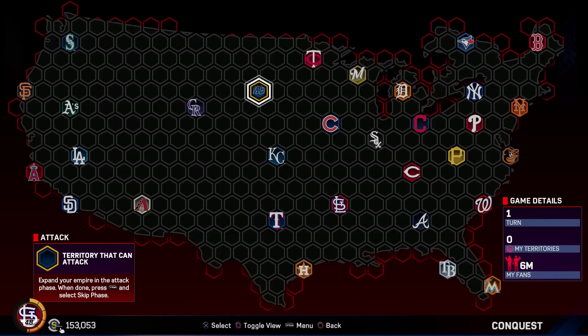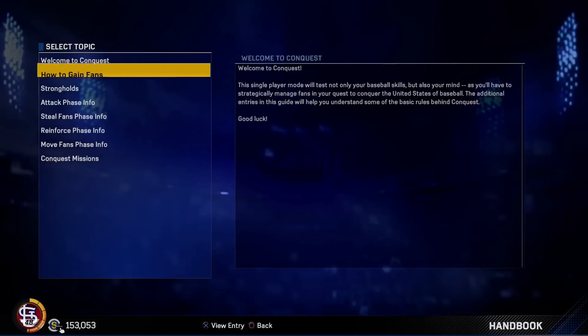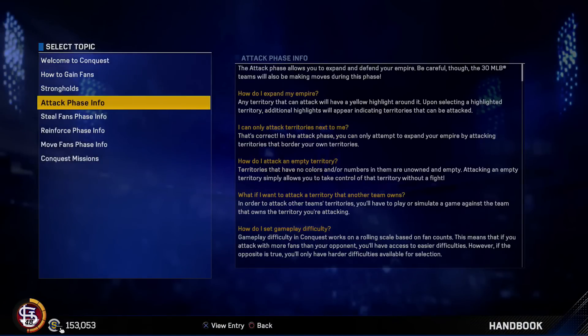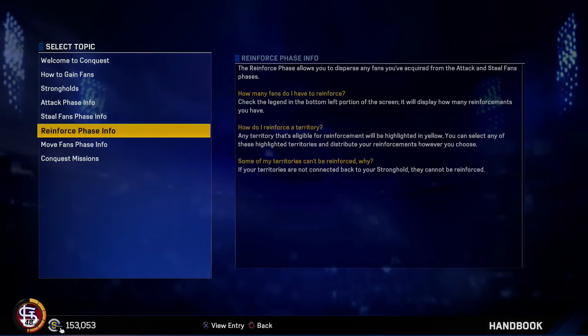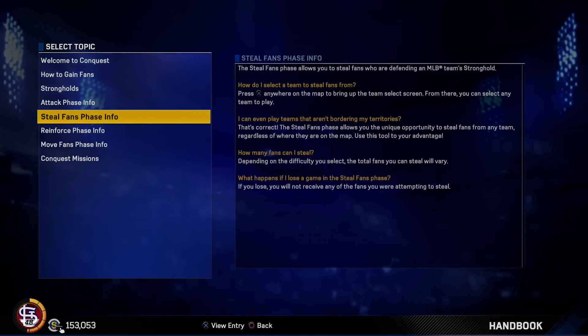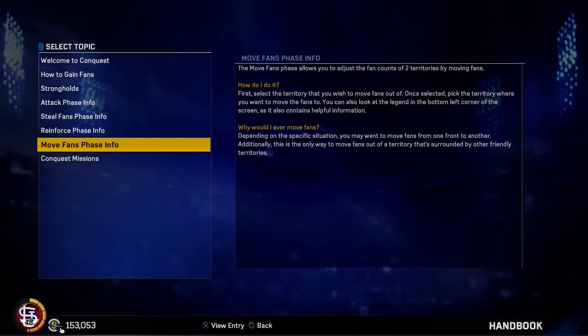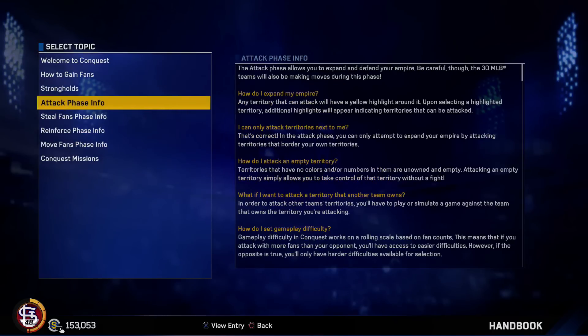There are four different phases. You got attack phase, steal fans phase, reinforce phase, and move fans phase. Steal fans phase - you basically want to skip this every time. If you want to play all the games for every turn, be my guest, but if you're looking for XP or to get missions done, it's not really necessary at all. You just want to utilize the attack phase and the reinforce phase as much as you can. Every now and then you can use the move fans phase if you need to.